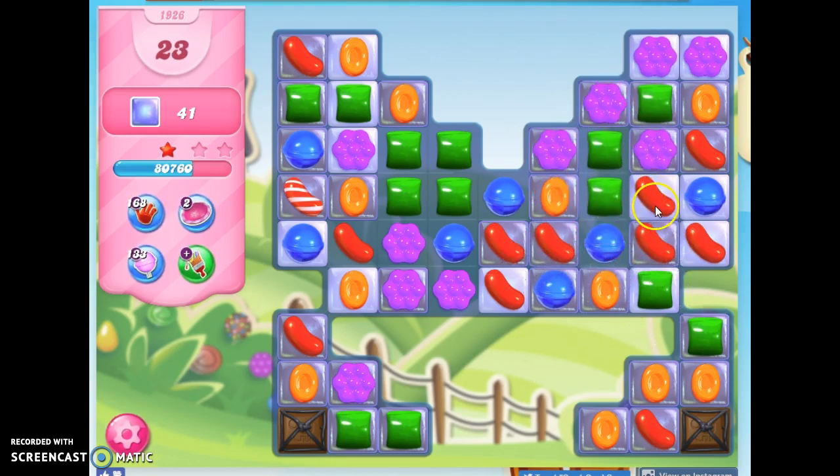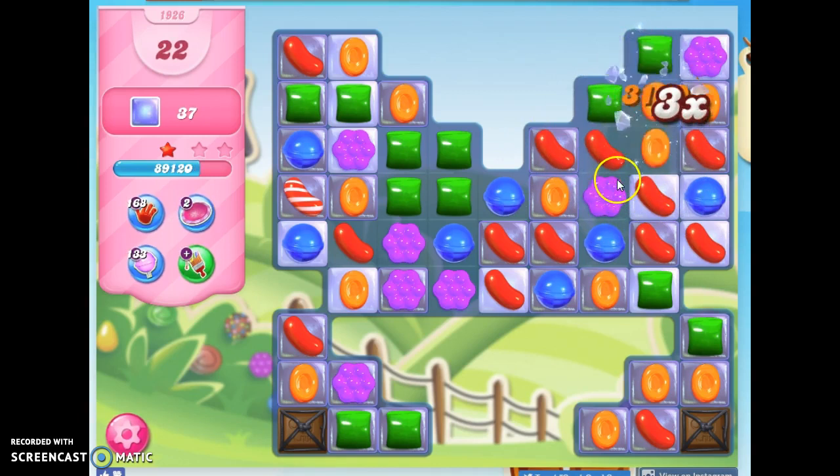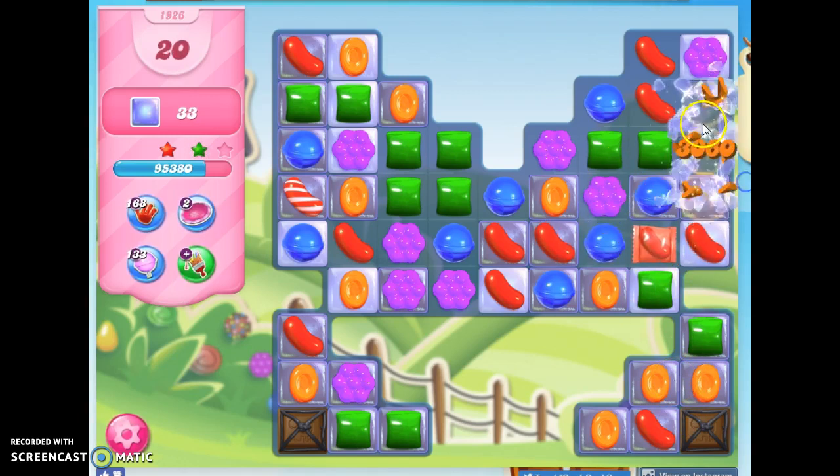Oh, look at all this red! I want to drop that red down one and make a color bomb instead. I can't, but maybe I can make a striped raft and try to take this out a bit. I could still try for a color bomb, but I just don't see how to get it to go.